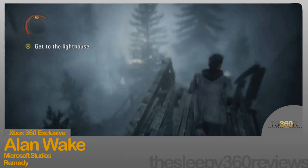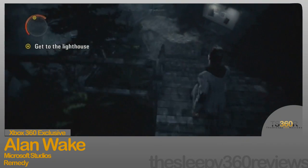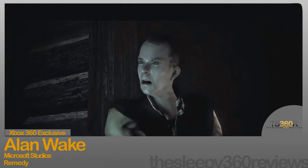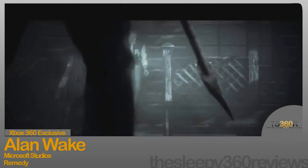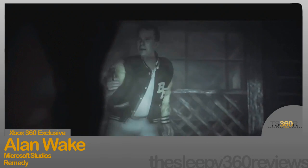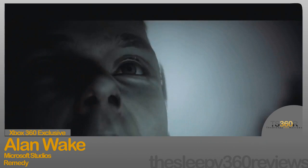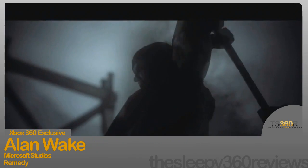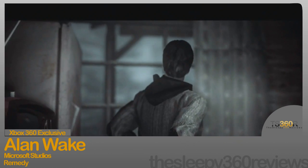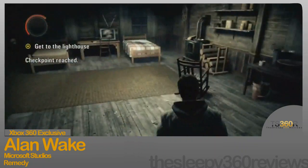The main enemies in the game are the Taken — basically humans who are possessed by a dark presence. There are only a few enemy types: small and fast Taken, and huge and slow ones that just take more damage. There are also ravens that get possessed by the dark and attack you, as well as objects possessed by the dark that throw things at you, like cars and boats.